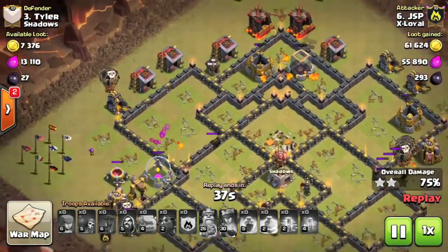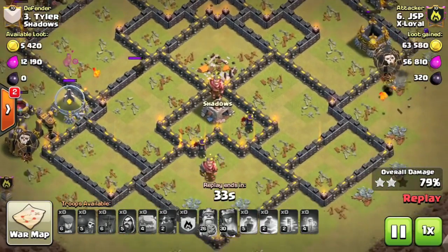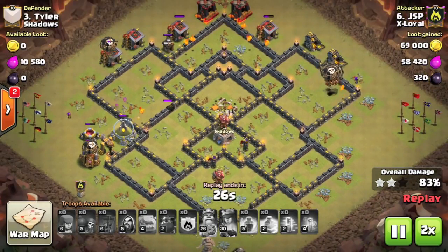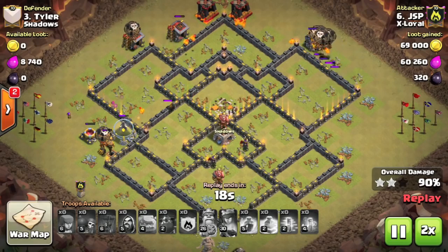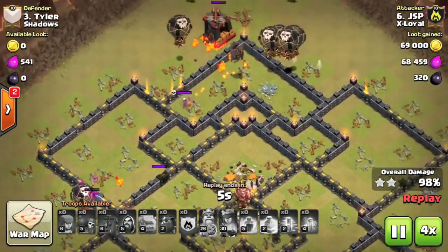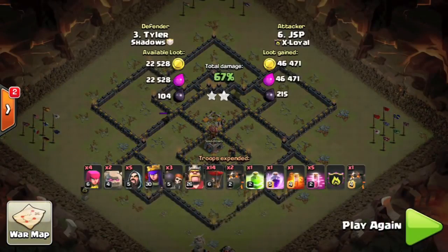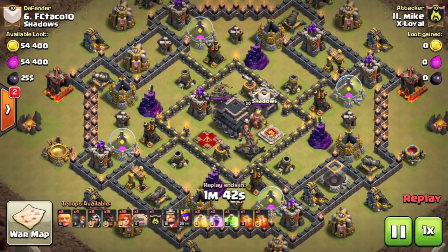A very nice Laloon attack — rage and jump spells used initially to take out the southern part of the base, then haste spells used to power the balloons through to each defense. Making sure they were never too far behind the Lava Hounds that were tanking for them. Again, the patience on this attack: cutting the Lava Hounds in from appropriate angles and then surgically deploying the balloons into each of the defenses once they were distracted with the Lava Hounds.